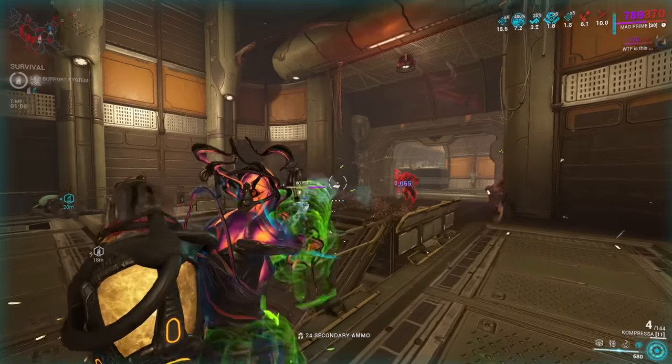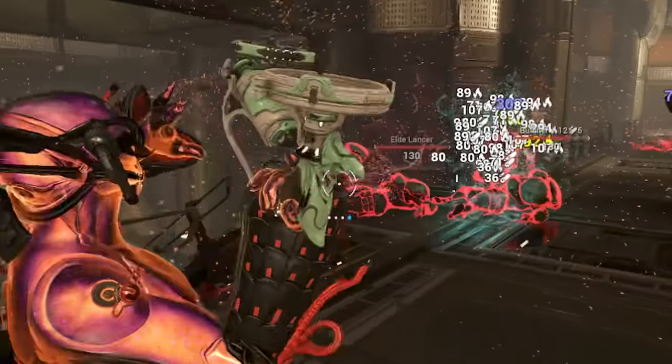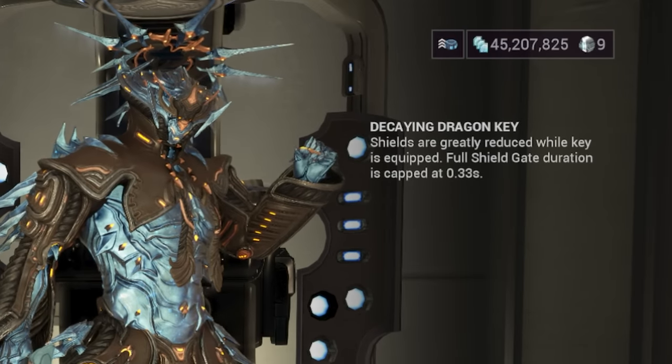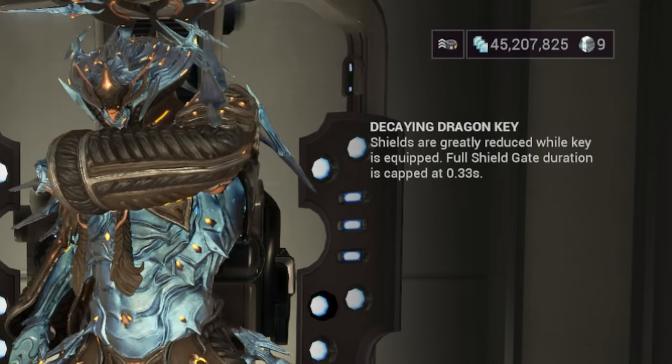Now you understand why it's so strong — it's invulnerability to stop you from getting one-shot. But again, watch out for toxin. We used to use the Decaying Dragon Key before, but now it's been nerfed so you will permanently have the lowest amount of shield gate time. So please don't use the Decaying Dragon Key — it's not worth it at all.